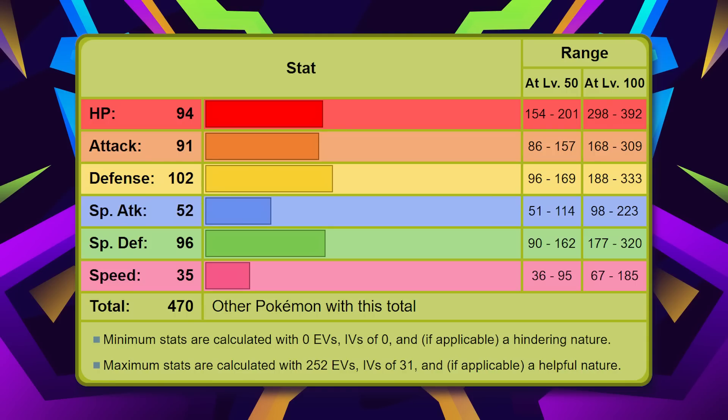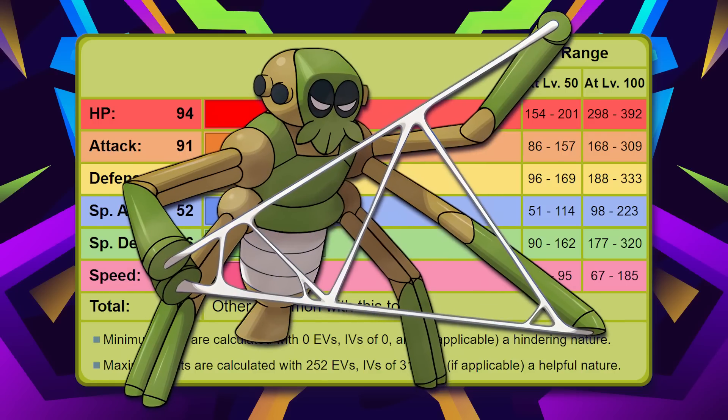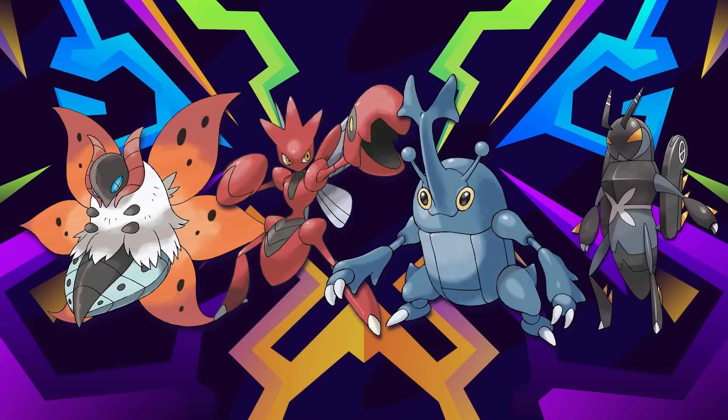This would make its overall base stat total 470. I want this Pokemon to be able to make better use of its options such as U-Turn and First Impression, so it can actually put some extra offensive pressure on an opponent to give its teammates more momentum when coming in. I think this is a fine set of buffs without being overwhelming in the stat department, especially since there are still stronger bugs by a mile, like Volcarona, Scizor, Heracross, and Lowkicks.